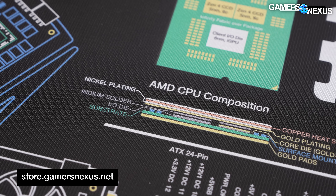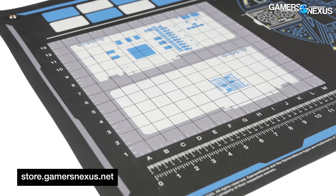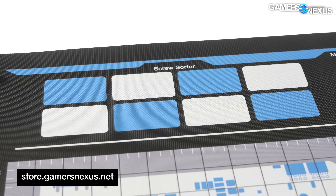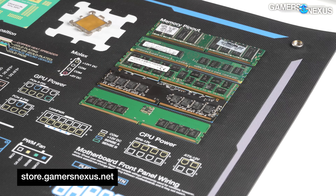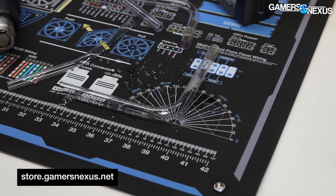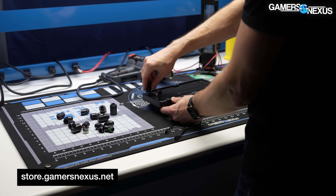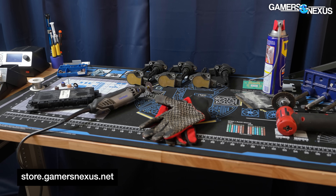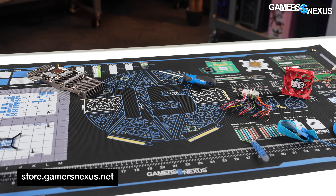We also included cool items like a Zen 4 CPU die location diagram for its unique layout, a simplified compositional cross-section of that CPU type, and quick references for typical fan orientation to help new PC builders. Screw sorters on the left feature two GPU silhouettes for screw tracking during water block or rebasing projects. The DDR modules are also to scale in the top right, and these are high heat-resistance mats — great for tube bending and working with heat guns.